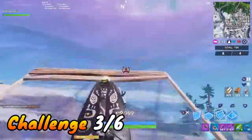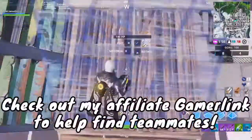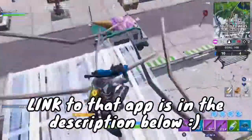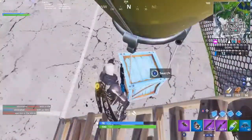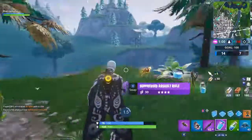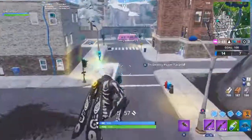For the place top 15 in duos with a friend challenge, two things matter: placing top 15 and having a friend to play with. If you need help finding somebody to play with, I'd recommend GamerLink — it's a free app on iOS and Android with a section specifically for finding players. There will be a link in the description. Once you have someone to play with, you need to place top 15 in duos, which I'm pretty sure means the top 15 teams. You can go for eliminations, drop at a quiet area for loot, or just play normally — it's not that difficult.